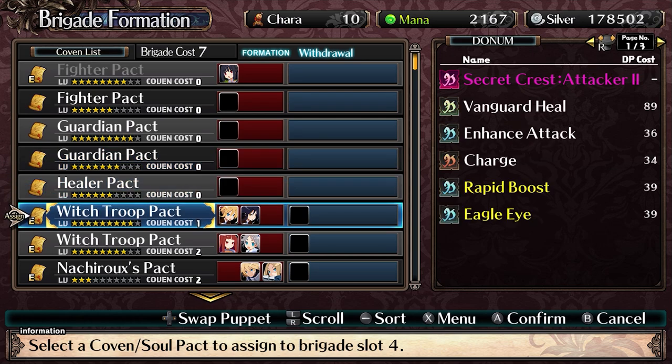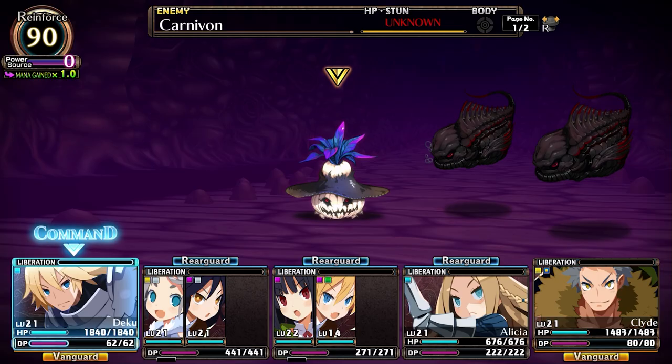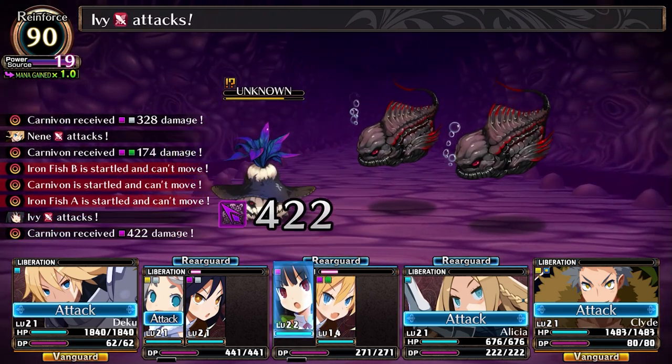Each pact gets different bonuses — some may be extra HP or do more damage. At the beginning you can only have one character per pact, but as the game goes on you'll unlock bigger ones, and you could end up having eight characters in a pact. Personally I never did that — I kept it to about three or four at a time, but it was really neat to have just this giant party rocking around the dungeon.